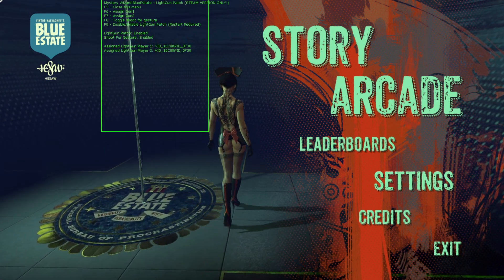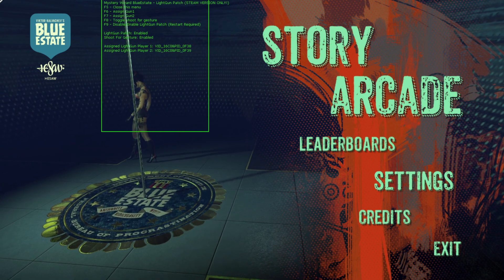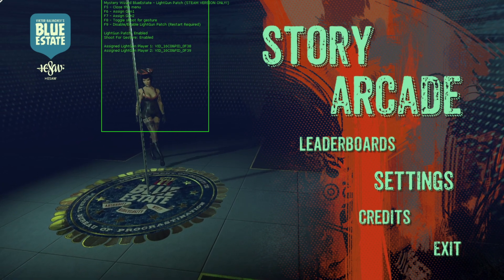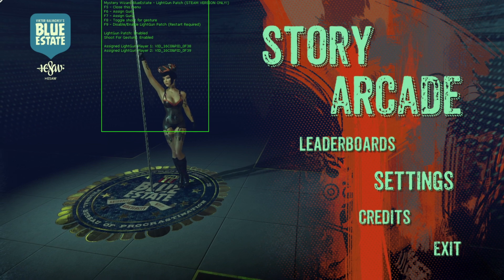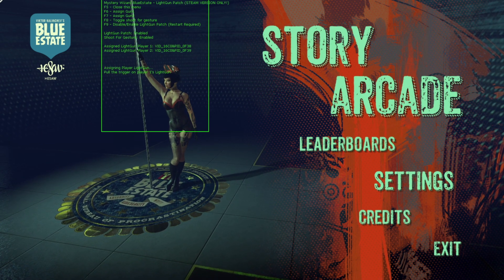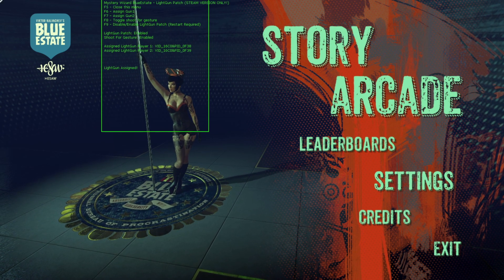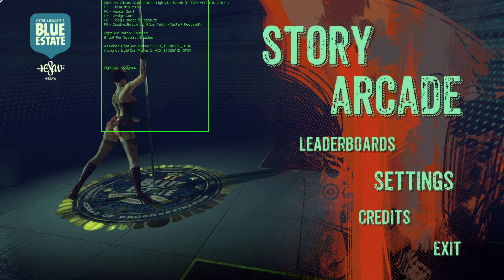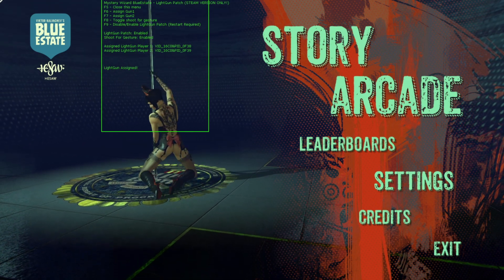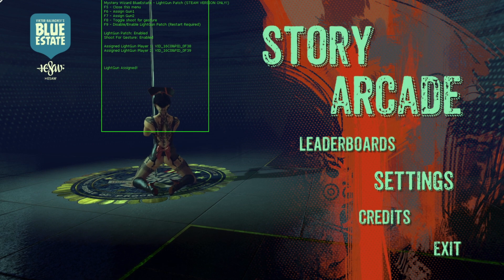Pretty straightforward stuff. It says F6 assign is to assign gun one, F7 is to assign gun two. So for example you would hold down F6 — again holding FN first if you have an FN key — then point your gun at the screen, squeeze the trigger, and it says 'light gun assigned.' So now my player one light gun has the correct ID.